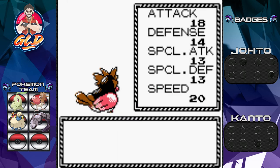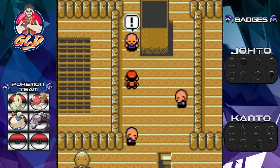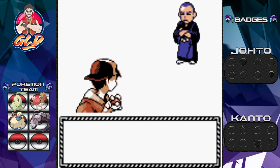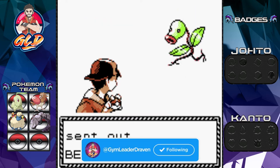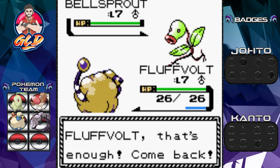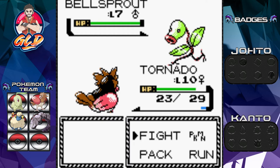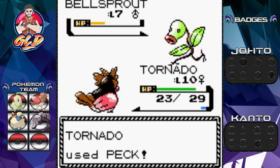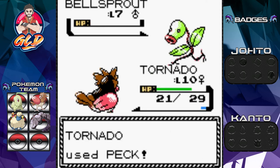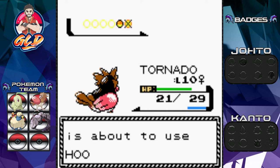Sage Neil has been defeated — he's not too happy. He asks how much we trust our pokemon. We take on Sage Troy next, who comes out with a Bellsprout. We try Fluffbolt, then switch to Tornado to take the vine whip hit. Peck attack nearly defeats Bellsprout, vine whip does little, then peck finishes it. Fluffbolt grows to level eight but still hasn't learned a new move — crap!